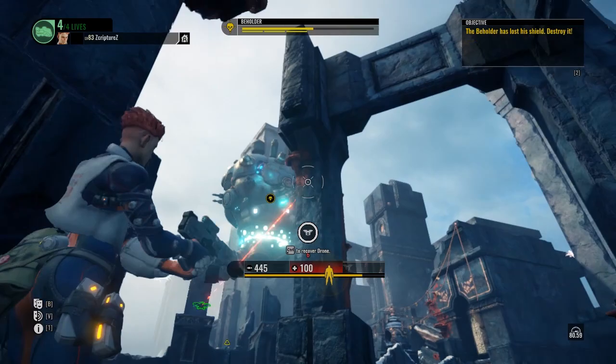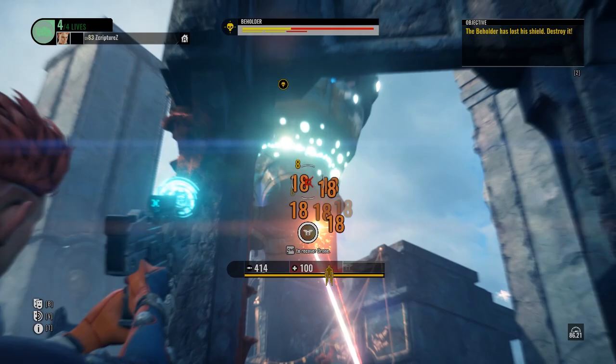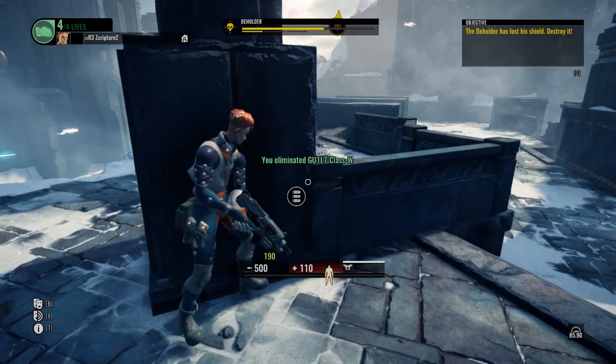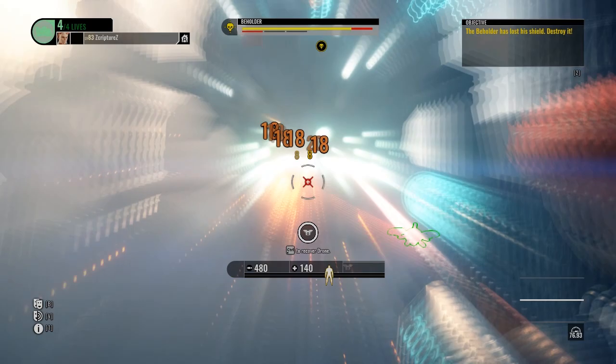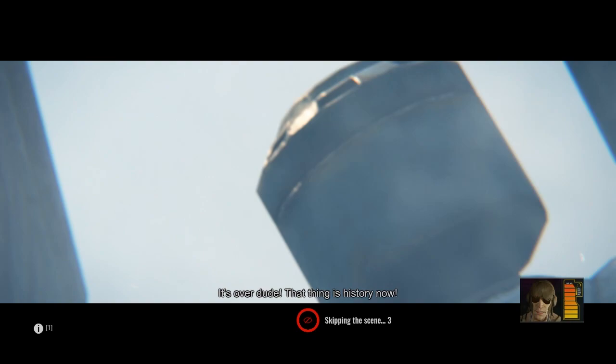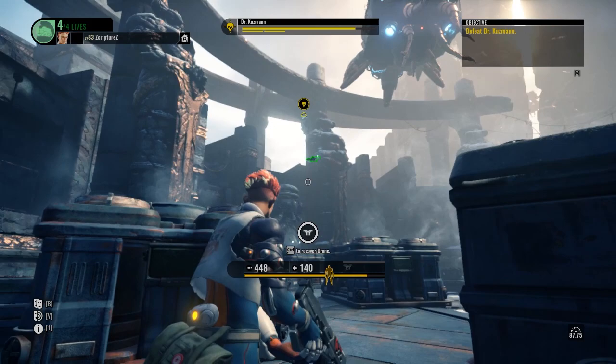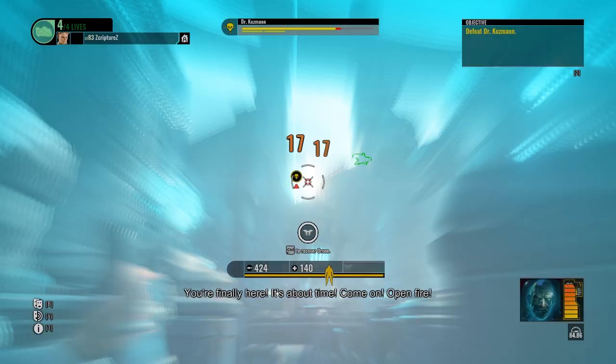Now we've got to take out the boss drone. We've got to be careful because he can like one-shot the drone. I'm trying to respawn it over and over so it doesn't get killed. It just does so much damage. The main thing is that you're going to be constantly doing damage — and that's the beautiful thing about Schneider: consistent damage. Schneider's crazy. That's why he's a must-have character.